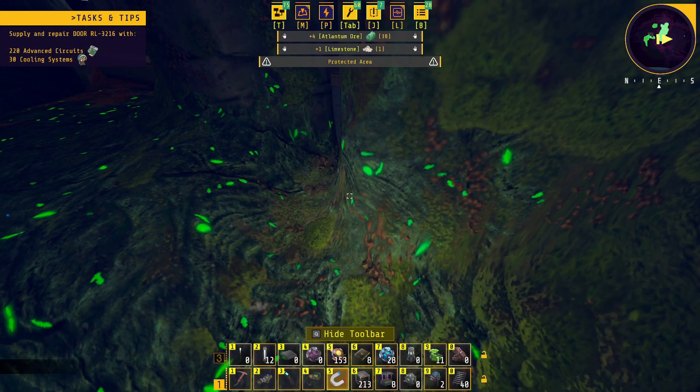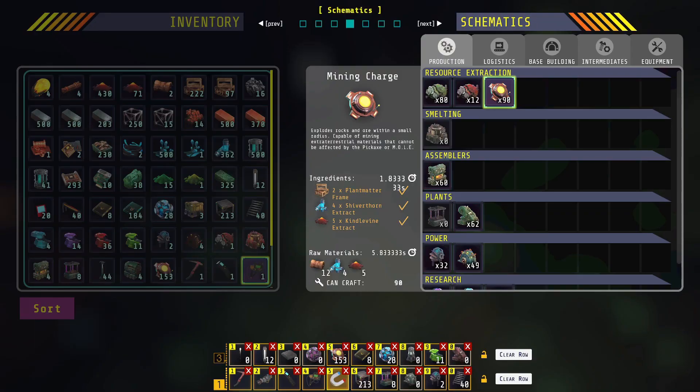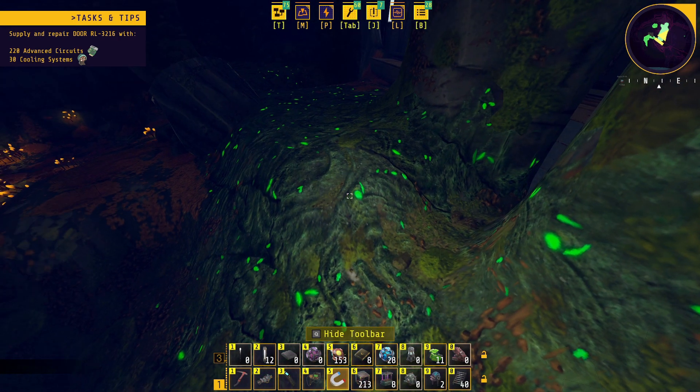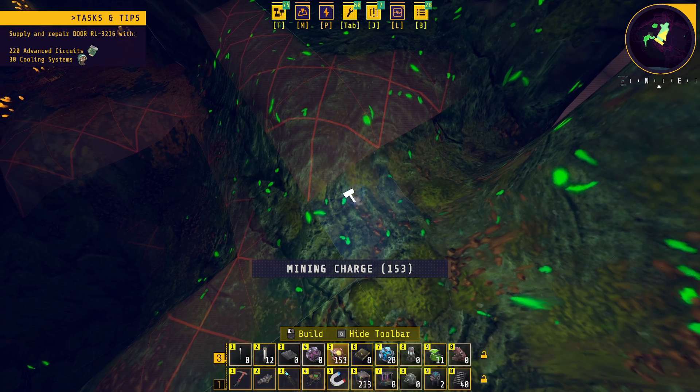You can be right next to it and you don't take any damage. You can see that I got 38 ore out of that. Just repeat that process until you have what you need.